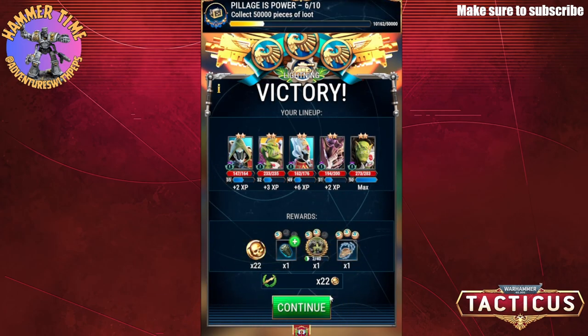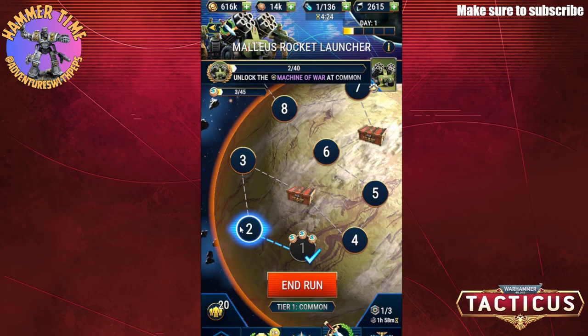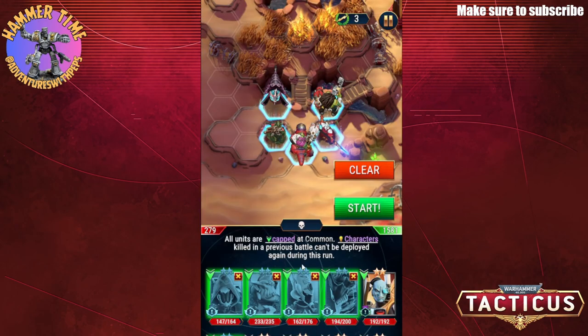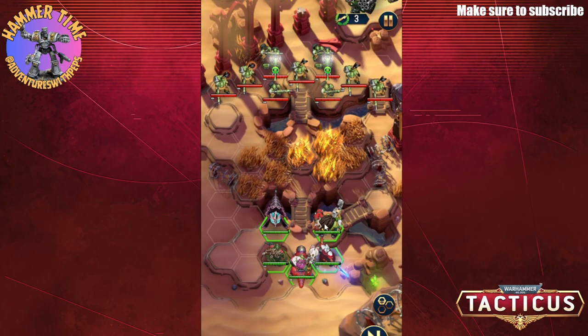Just gonna keep going - two of 40. Jeez, we've got a way to go. Let's keep moving. 45 medals gets you a prize as well. Obviously your characters do take damage as you go along, so you've got to be wary of that.